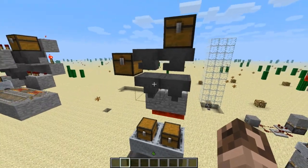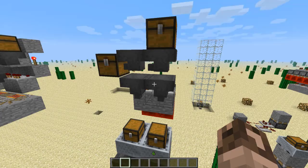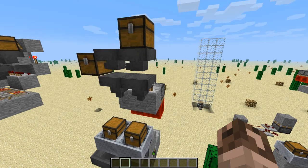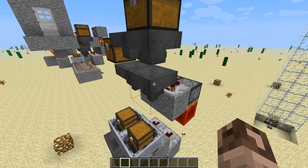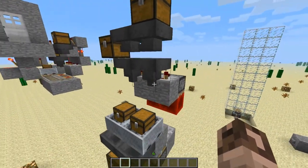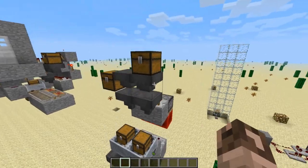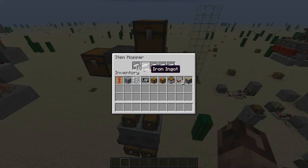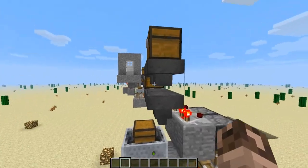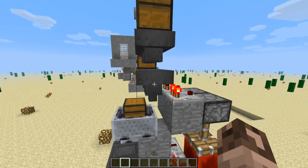If you've seen my videos already, you know we can create filters for hoppers by placing items in there — less than 22 — because 22 will give you a pulse from a comparator. At that point it emits a pulse and we can power stuff at the end of that pulse. Let's check it out — I've got iron, so let's throw a stack of iron in there. When it registers over 22, it emits a pulse.